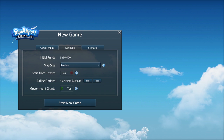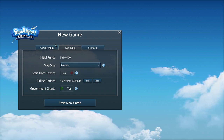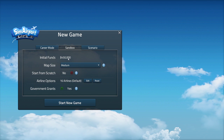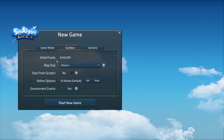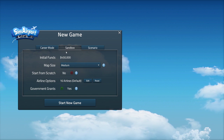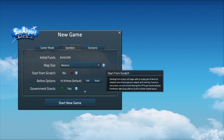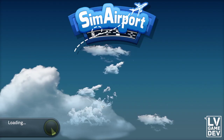Welcome back to Sim Airport - we are starting Season 2 and going with sandbox mode. Last time I went with career mode, but this time I don't want to be blocked in. I'm going to try and stick to the 450 grand and not overspend, but I don't want to make my designs based on the money I have. It is expensive, but we'll see what the updates are.